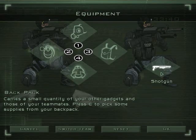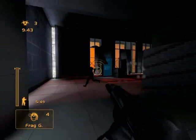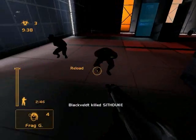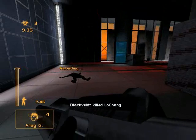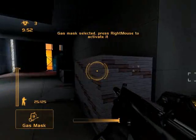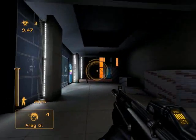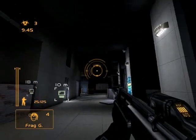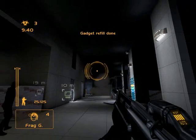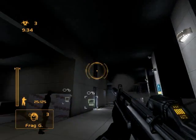Now we'll switch to the shotgun. And that is the shotgun. I'm just going to explain the basic equipment that we chose. We chose frag grenades, which is pretty self-explanatory. If you just press the frag button it'll shoot out, and after you've been playing a while you can get an idea of how far it goes, how high you shoot it, and whatnot.